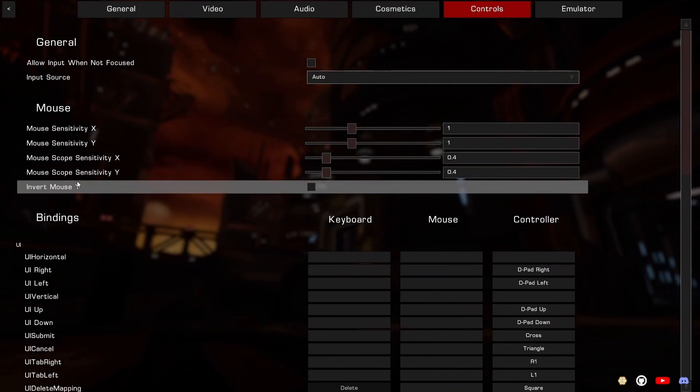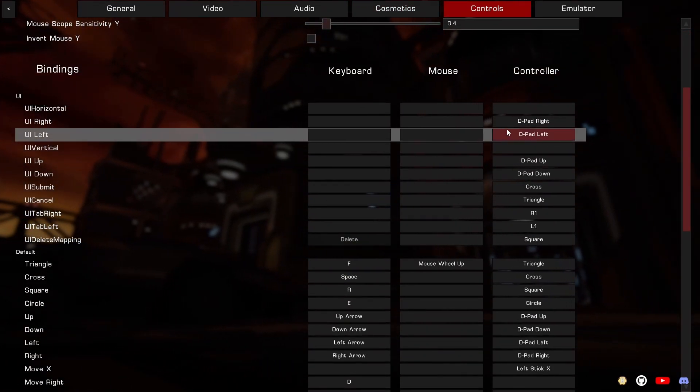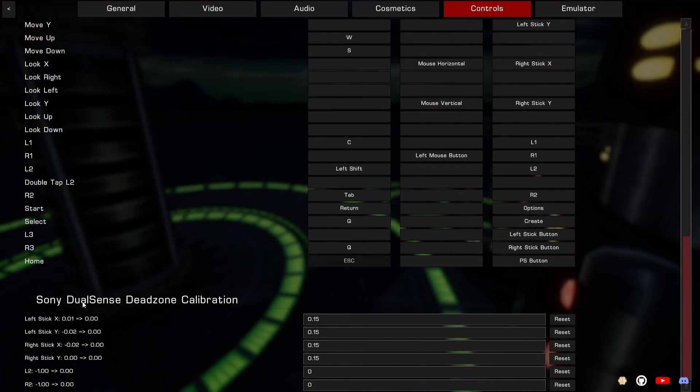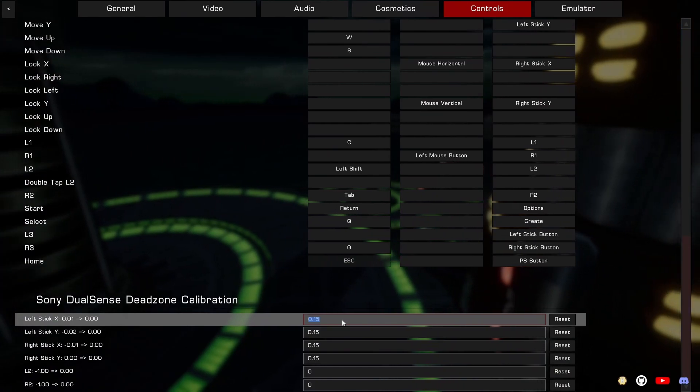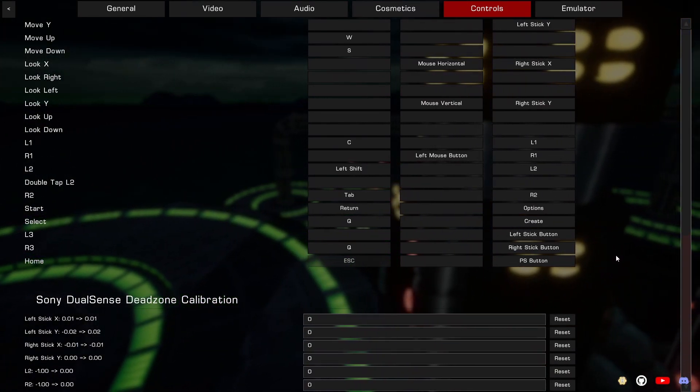For controls, you can adjust your mouse and keyboard sensitivity here, same thing with your mouse and keyboard binds. Since I'm on controller, I don't need to do anything. Down here where it says your controller, change the values to 0 for the smoothest experience — you won't get any stick drift or anything.